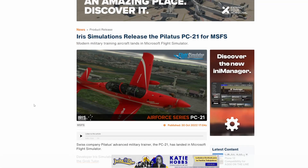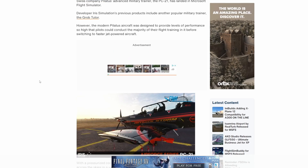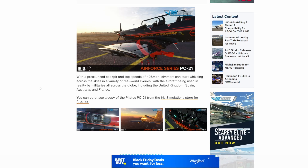The military trainer, the PC-21 from Iris Simulations, is finally available and out in the world, ready for you to grab and fly. It is a two-seater aircraft, quite maneuverable with quite a bit of power. You can pick it up from the Iris Simulation Store for $34.99. With a top speed in excess of 400 miles an hour, you can really turn and burn with this aircraft. If you have a bunch of friends, grab it, do some formation flying, some hotshot pilot stuff — pilots are having a great time with it.